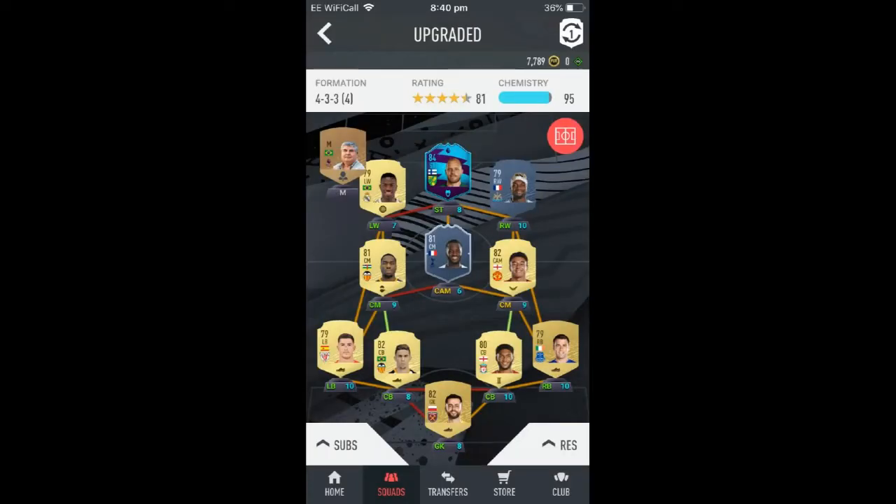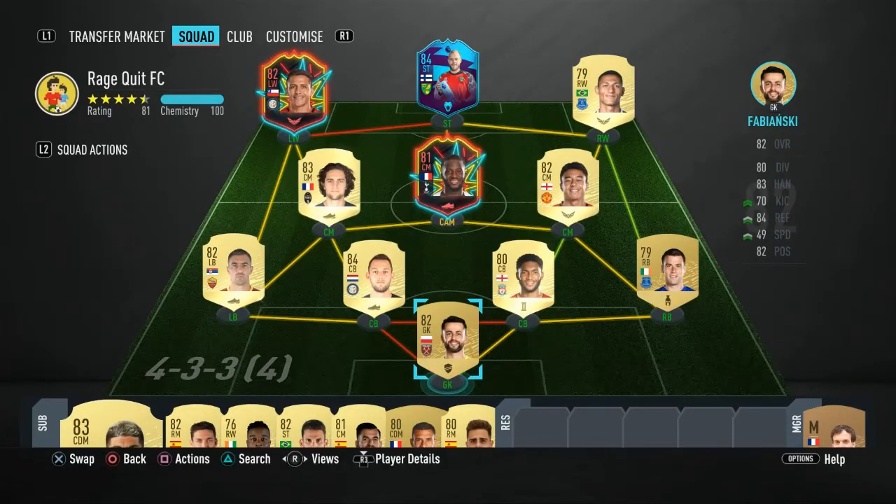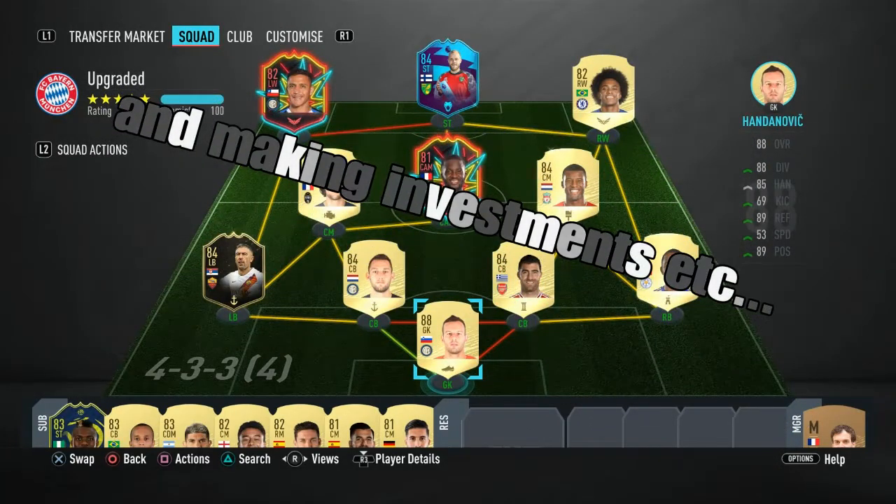Alright guys, so this is how my first team started out - I started doing the La Liga Prem team, then I did the Puky SP, that was the first one I did in FIFA. This is how my team looked about last week, and yesterday this is how I upgraded it after packing the Auba.